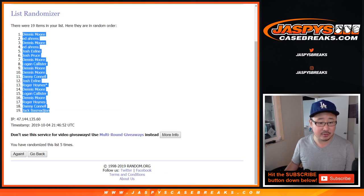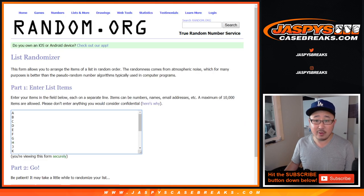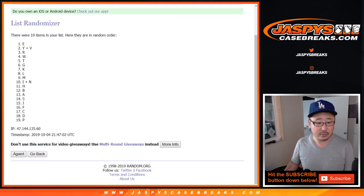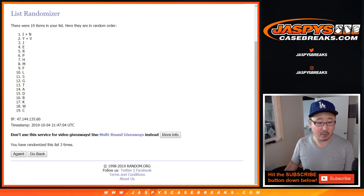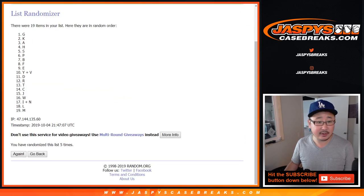We've got Dennis down to Jack. 4 and a 1, 5 times for the letters — 5th and final time — we go to G all the way down to M.